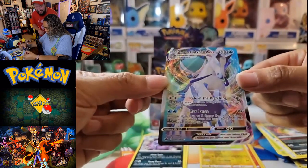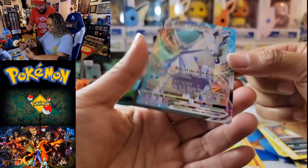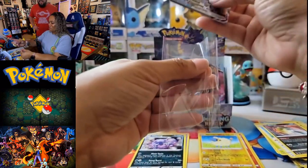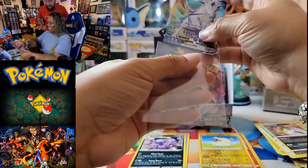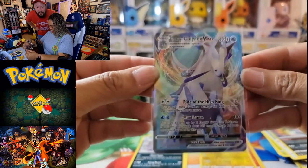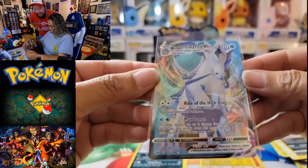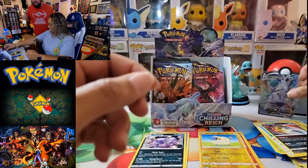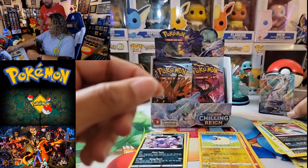I am so glad you pulled that! Here is a sleeve for that — that is awesome. I told you I was going to get one. You did tell me and you did. Look at that card, guys — that is beautiful. We finally got one! Definitely put that in front of the Pokéball. Wow, wow, wow.